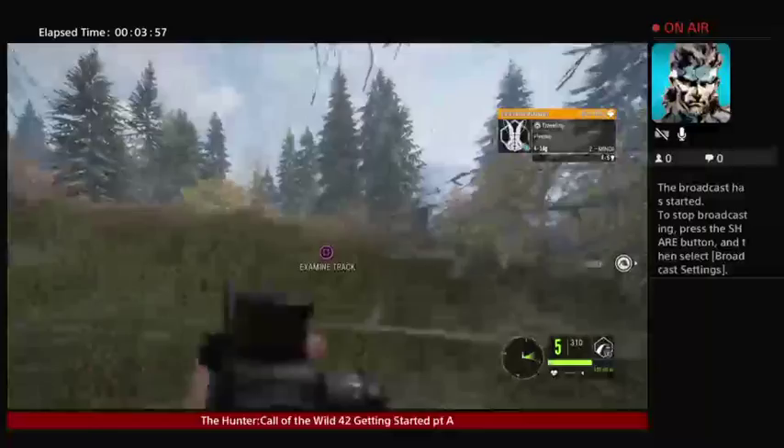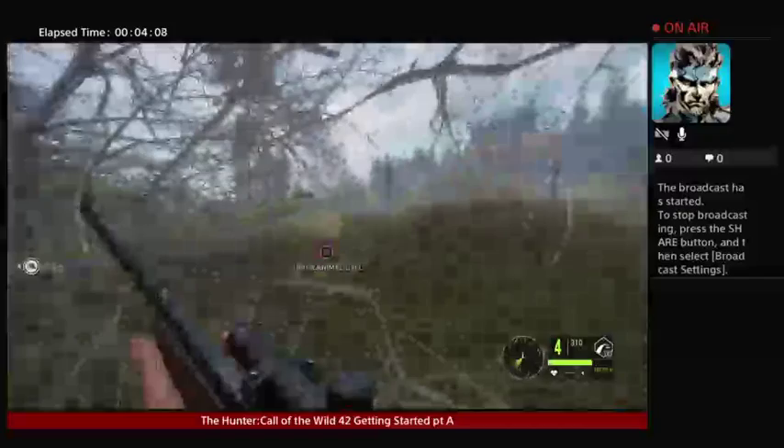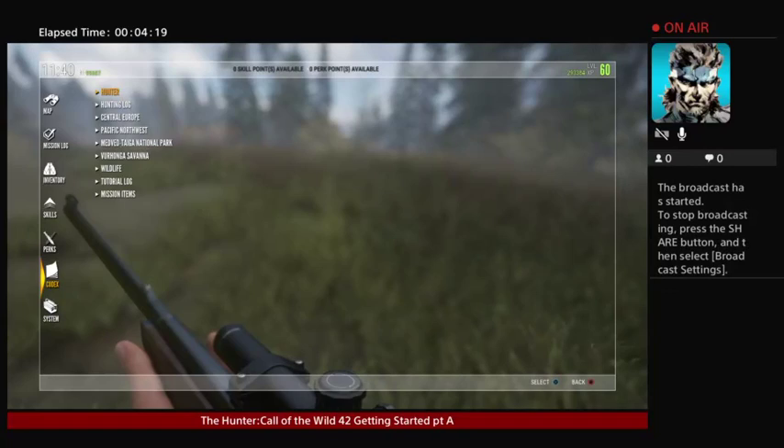Just press square and it'll spot them. If you want to shoot one, just push in there. You might want to let him stop. I didn't hit him, of course. One thing you want to do is check your settings — push options, go to systems, and you might want to change your field of view.